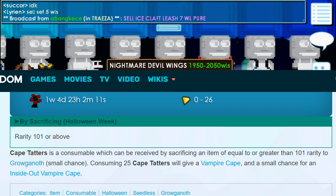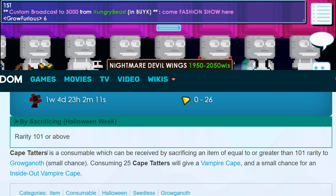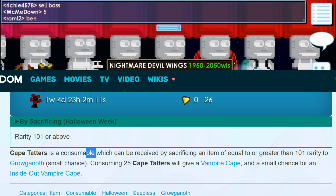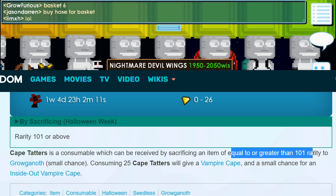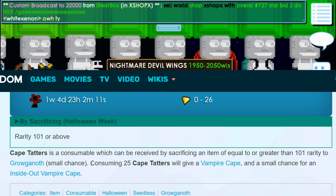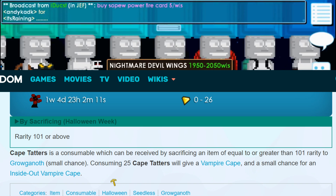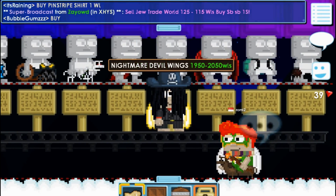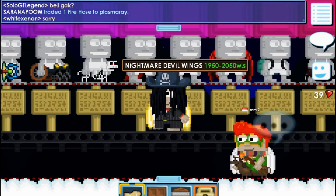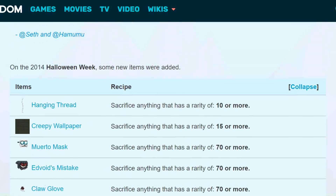You need 25 Cape Tatters for a chance at getting inside of a Vampire Cape, so watch out — it's very risky. Cape Tatters is a consumable received by sacrificing an item of rarity 101 or greater to Groconoth. Consuming 25 Cape Tatters gives a small chance for a Vampire Cape, and a small chance for an Inside of a Vampire Cape. A lot of people will try that and lose tons of world locks and maybe quit Growtopia.